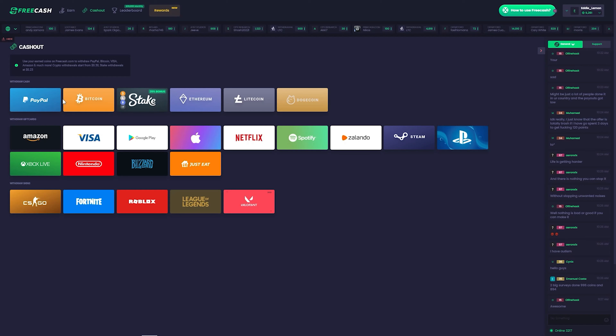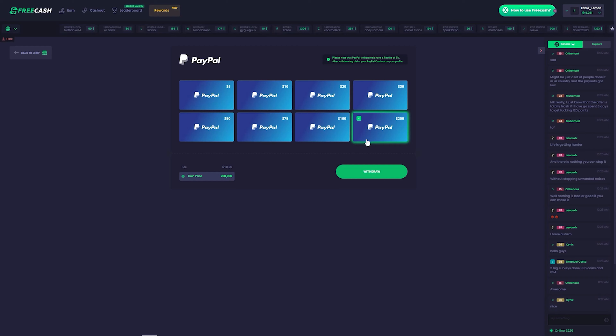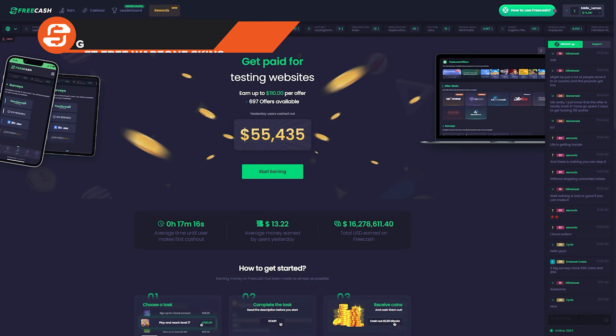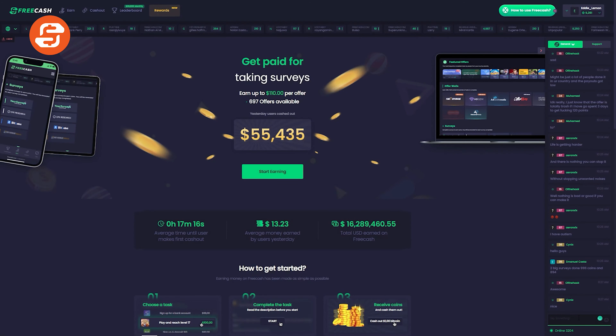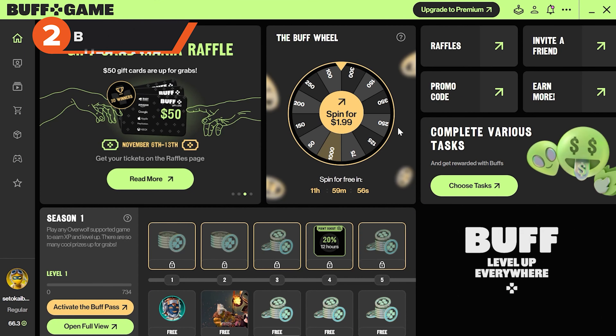Once you have coins, head over to the Cash Out tab to get your Call of Duty points. Locate your preferred method of payment — for Warzone we chose PayPal, but you can choose Amazon, Visa, or even direct bank transfer. Select the amount you would like to withdraw and cash out. There are also FreeCash support users ready to help you if you are unsure how to get your money.